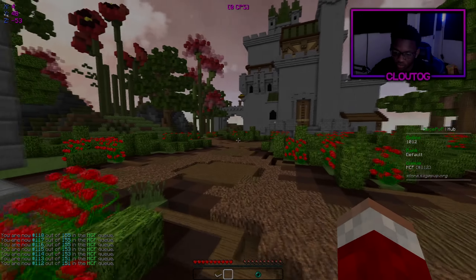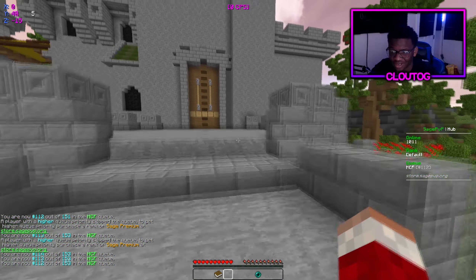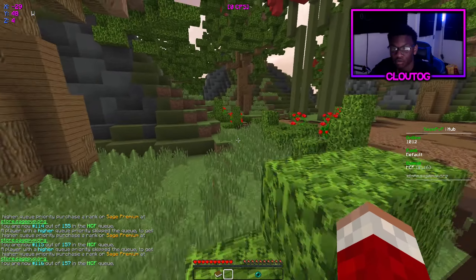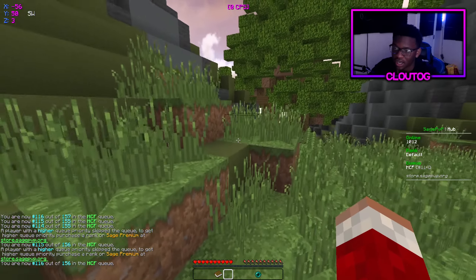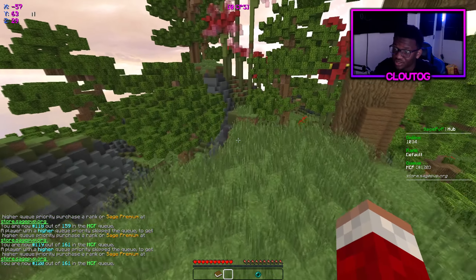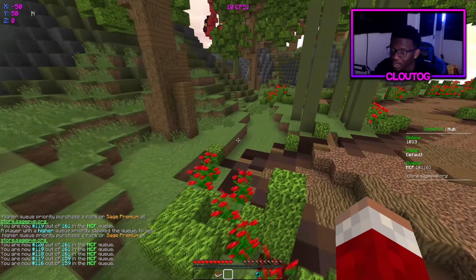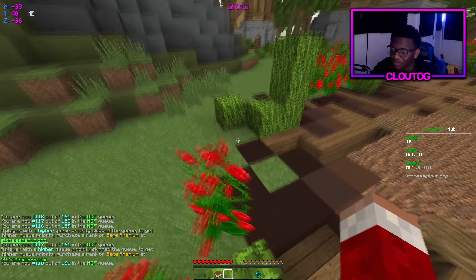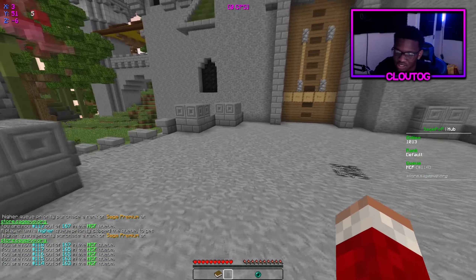Quick intro before getting into the server. Today's series is going to be a 'How to HF with Prot 1 and Sharp 1,' meaning I cannot use anything above the map kit on stage, which is Prot 1 and Sharp 1. This is going to be a very interesting series — for anyone that's a default, you'd normally open keys and get Prot 2. So yeah, wish me luck, leave a like, and cop those Cloud G keys.